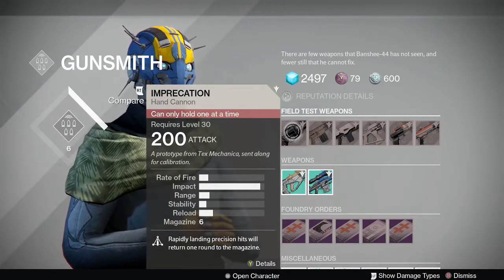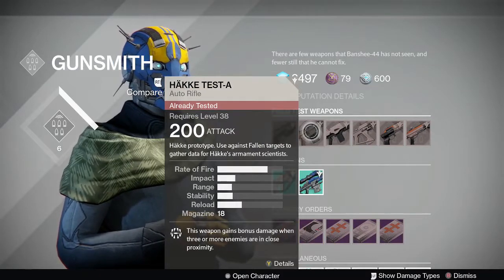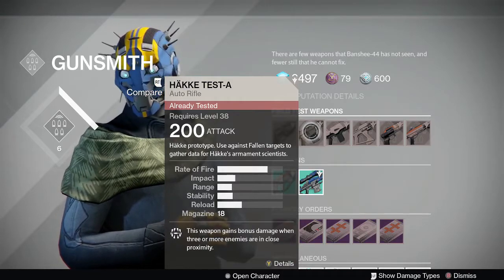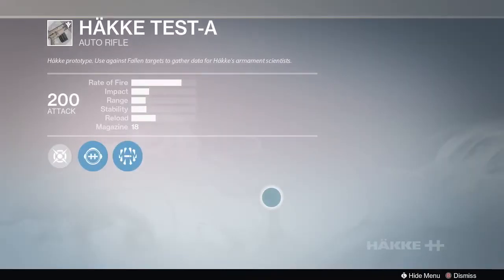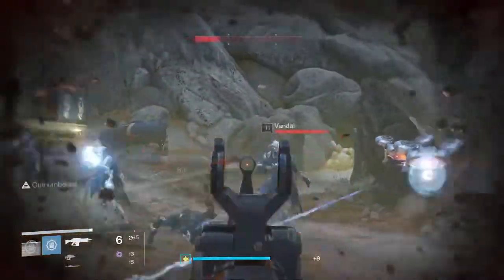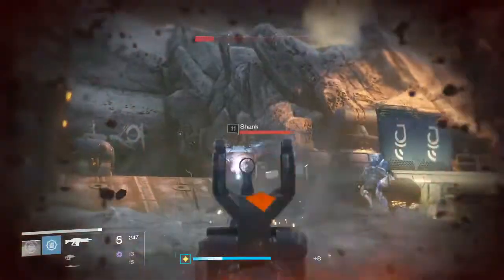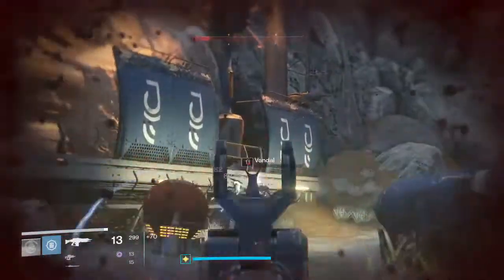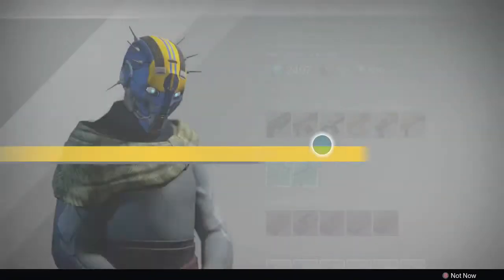Let's try out the Hockey Test Day auto rifle first. This is a high-impact, really small magazine auto rifle — you need to use it against fallen targets. All five of the field test weapons are pretty easy to do this week; they're all PvE encounters so you don't have to do any PvP. For the auto rifle, I went to Venus and the Ember Caves and just shot some fallen. Pretty simple, got that one done real quick.